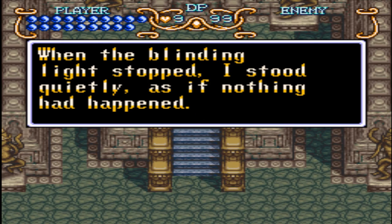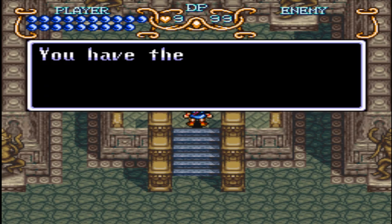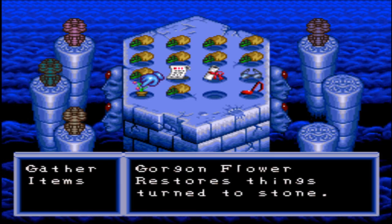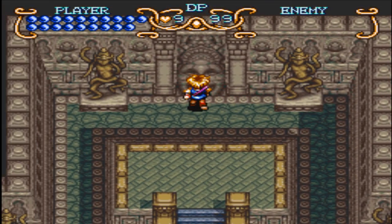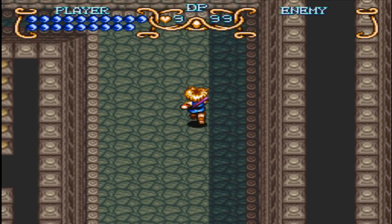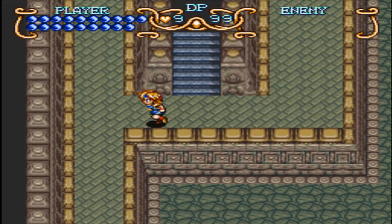Go to the village and restore those turned to stone to their original condition. Release those who have been turned gray back to their natural state. 'When the blinding light stopped, I stood quietly as if nothing had happened. Then I found the gorgon flower held tightly within my hand.' You have the gorgon flower — and the gorgonzola! We got the gorgon flower — that's a plot item that we need. We got a red jewel for this, but I guess it's mandatory for the story anyway — to help those people who were petrified back in the native village. Looks like we have to make our way back manually through this whole dungeon.